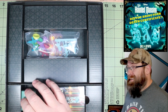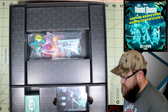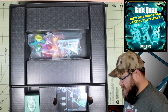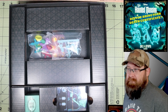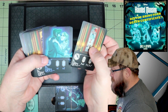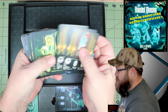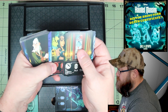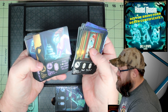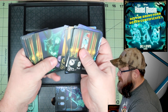I picked this up at Target — it was on clearance. Most of the games at Target are usually in the $30 to $40 range, so I don't remember what I paid for it. But honestly, like I said, Prospero Hall has been knocking it out of the park. They do good games — I've enjoyed all of them that I have played so far. They just have fantastic production quality; I can't fault them on that.